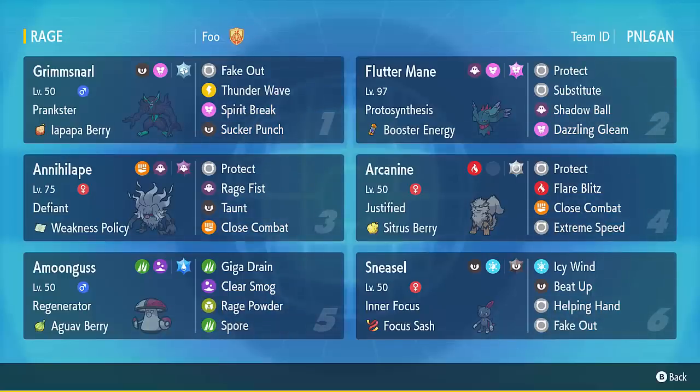The Annihilape strategy is not super consistent — you need to play around that — but it's a really fun one. The main lead is Sneasel and Annihilape to get the Beat Up Rage Fist off, but there are plenty of times you might want to Fake Out, Close Combat, or use Icy Wind while Annihilape protects for speed control. The anti-Trick Room strategy is Fake Out plus Taunt on Annihilape, but be careful of Mental Herb Mimikyu — in those cases Beat Up into Mimikyu breaks its disguise, then a base 50 Rage Fist should finish it off.